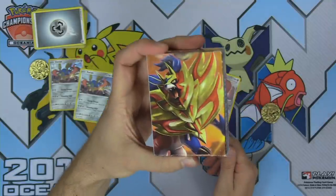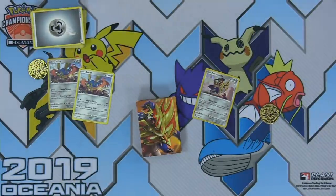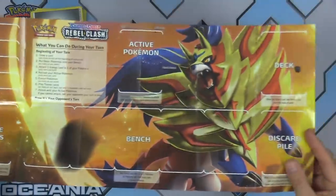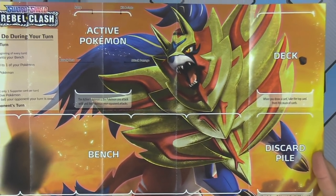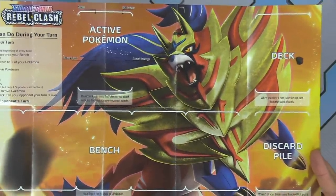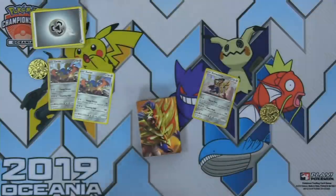We've got the nice artwork on the Zamazenta playmat — I didn't show it off! I'm gonna go get it. We need Shield Dog artwork — it's the best part about the theme deck, showing off the playmat. Here he is, glorious Shield Dog. You've got to respect that artwork — it looks amazing. This is theme deck exclusive artwork for these Pokemon. There's Shield Dog for all you Shield Dog fans out there in all its glory.